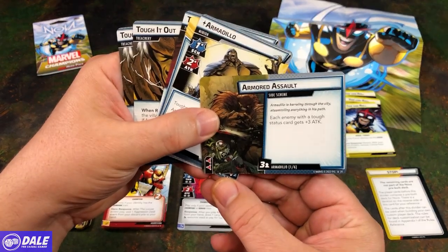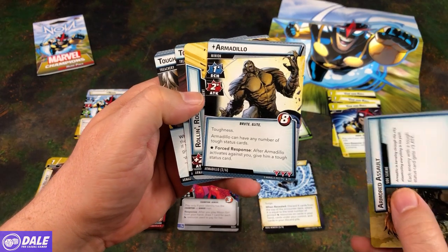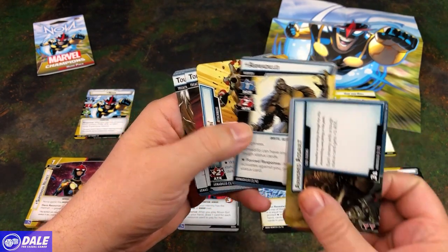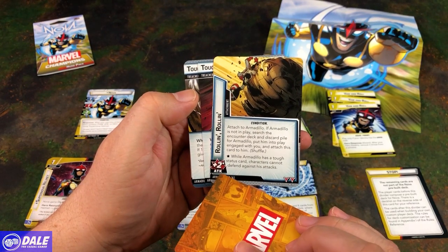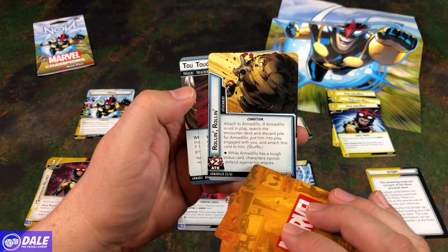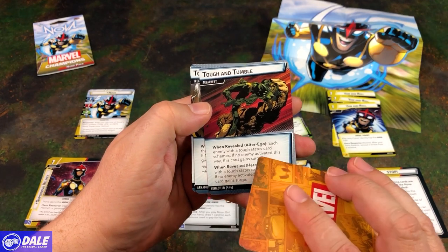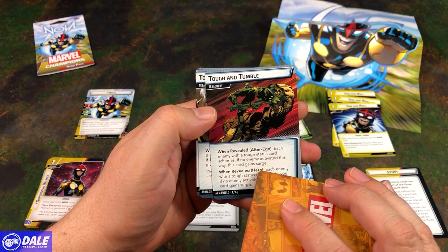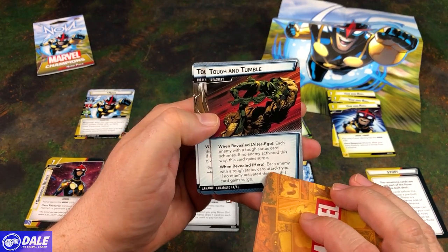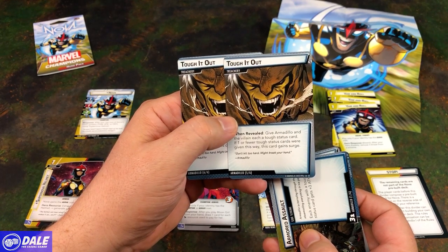Moving on to our Armadillo modular set. Armored Assault: each enemy with a Tough status card gains plus 3 attack. Armadillo, Scheme 1, Attack of 2, 8 health — comes in with Toughness and can have any number of Tough status cards. Force Response: after he activates against you, give him a Tough status card. Then Rolling In — plus 2 attack, attach to Armadillo; if he's not in play, search the encounter deck and discard pile for him, put him into play, engage with you and attach this card to him. While he has a Tough status card, characters cannot defend against his attacks — that's going to hurt. Then Tough and Tumble — when revealed in Alter Ego, each enemy with a Tough status card schemes; if no enemy activated this way, gains Surge. When revealed in Hero form, each enemy with a Tough status card attacks you; if no enemy activated this way, this card gains Surge. Then Tough It Out, two of those — when revealed, give Armadillo and the villain each a Tough status card; if one or fewer Tough status cards were given this way, this card gains Surge.